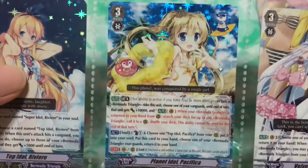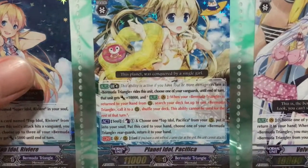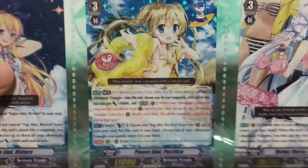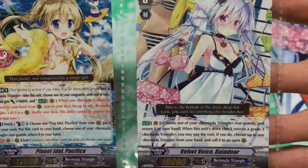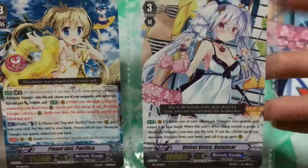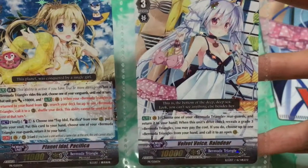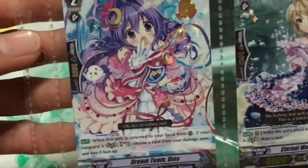After that, another reprint of a PR card previously released in EB10 — this is Planet Idol Pacifica with new art. Another EB02 card reprinted here is Velvet Voice Reindeer. She was previously a common, so this is kind of an upgrade in rarity since she is now printed in triple R style holo processing.